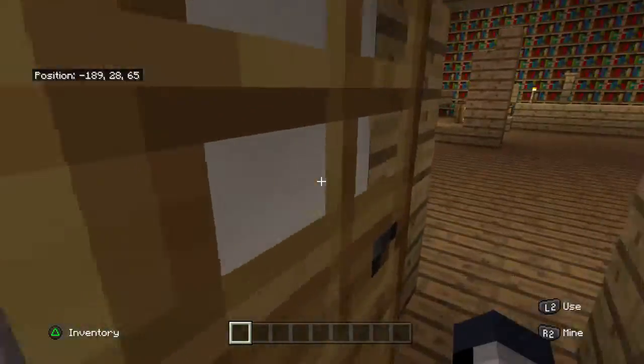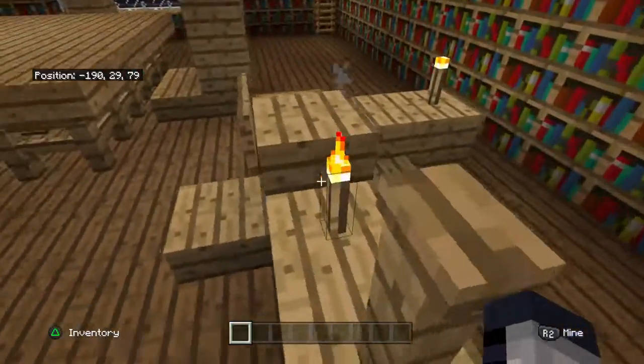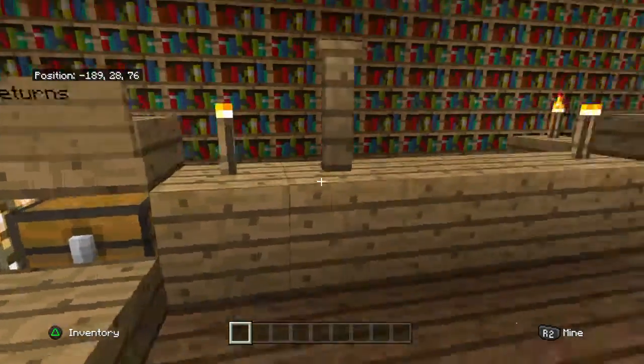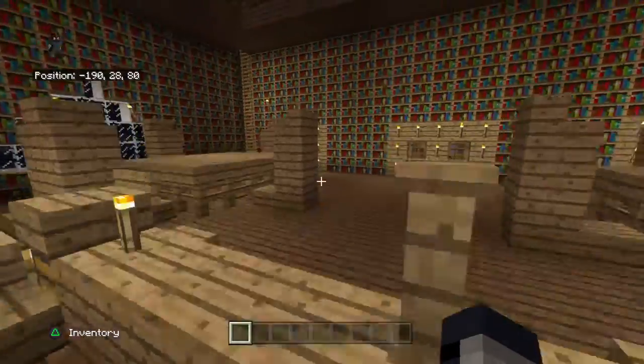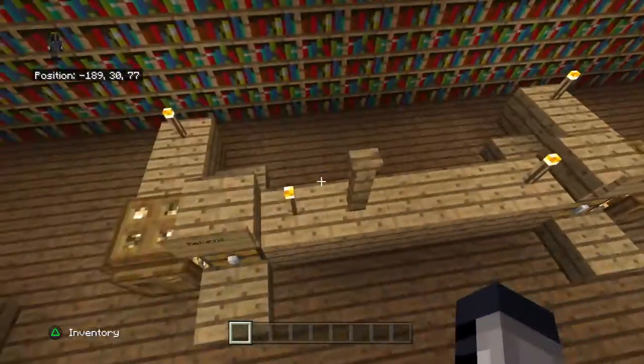Let's get into this place. So here we have the main desk — this is where you borrow the books. You scan your book and here we have the returns. That's the librarian's desk where the returns and the scanner are.